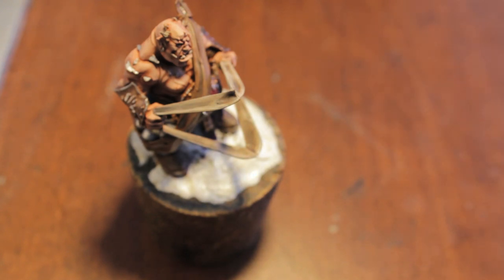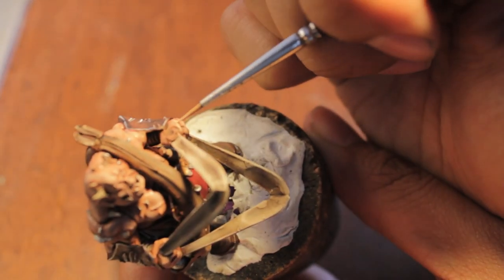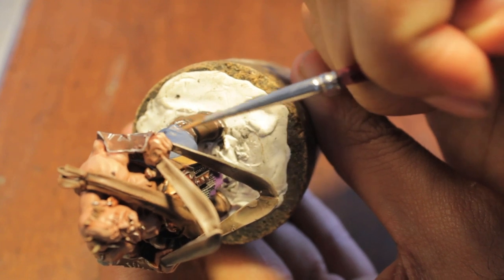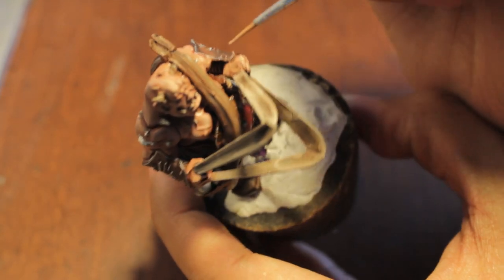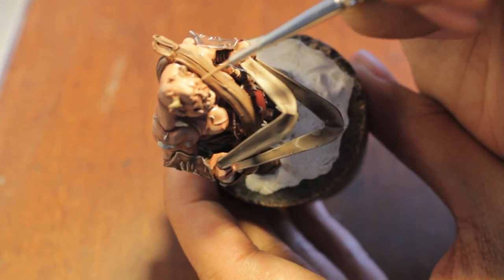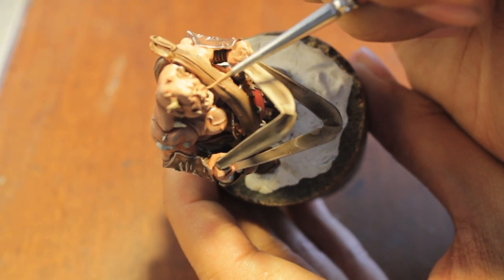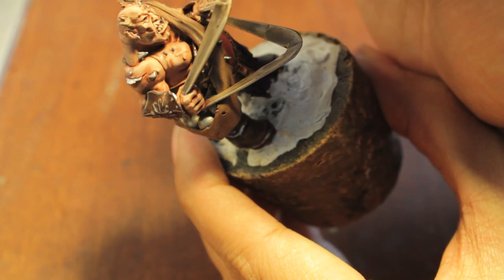Now I'm going to mix in a little bit of Deneb Stone on my wet palette. Wipe off most of it onto a napkin so your brush is not overloaded, and then go right back in. If at any time you feel like you used too much of the highlight color or it's too bright, what I found really easy to fix is just go back over your model with the wash you used before. So if I felt like this was too bright and I used too much Deneb Stone, I would just go back over with some more Ogryn Flesh.